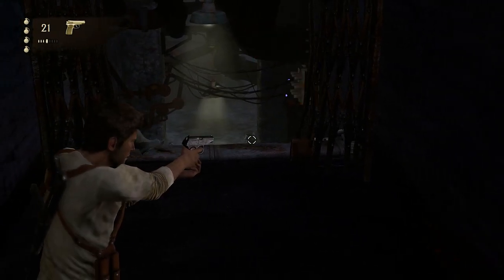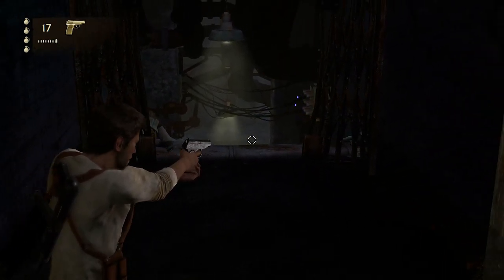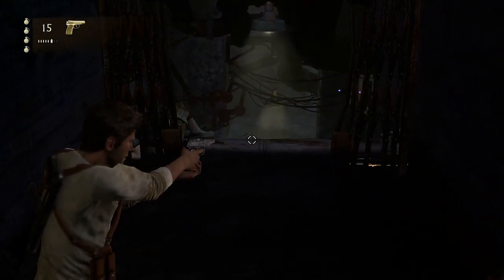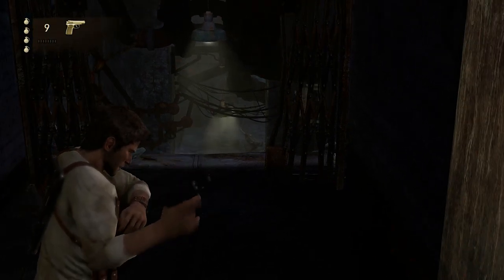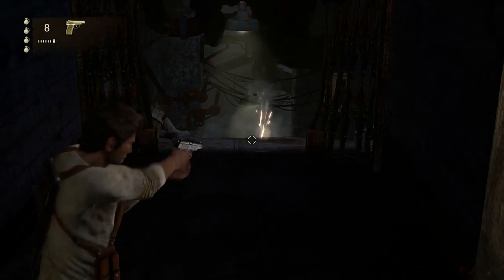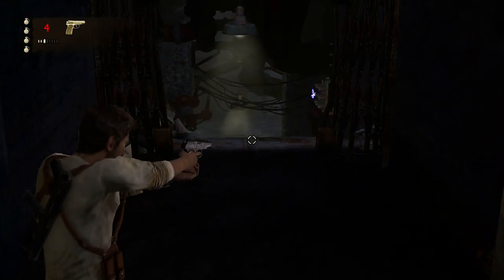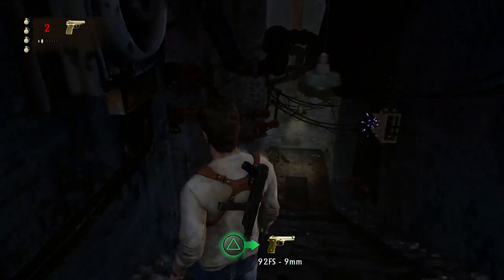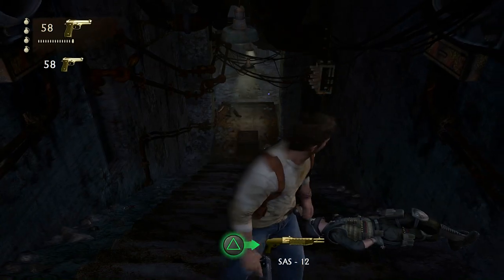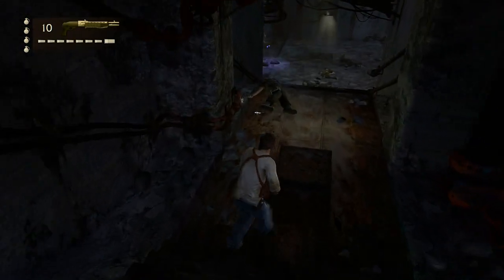The descendants show up and lend us a hand — they'll fight amongst each other, but eventually they will try to kill you as well, so you need to be very careful. Let's grab the shotgun so we can finish the descendants with a single bullet.